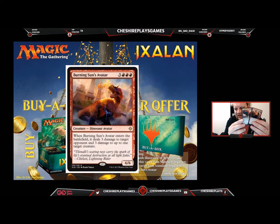The irony here is that we actually have the buy-a-box promo, as you can see on this side, and then we have the other card — that's just hilarious. So two Burning Sun's Avatars, meaning we've now got three for our deck if we ever want to play them. Next up we have an Abandoned Sarcophagus.